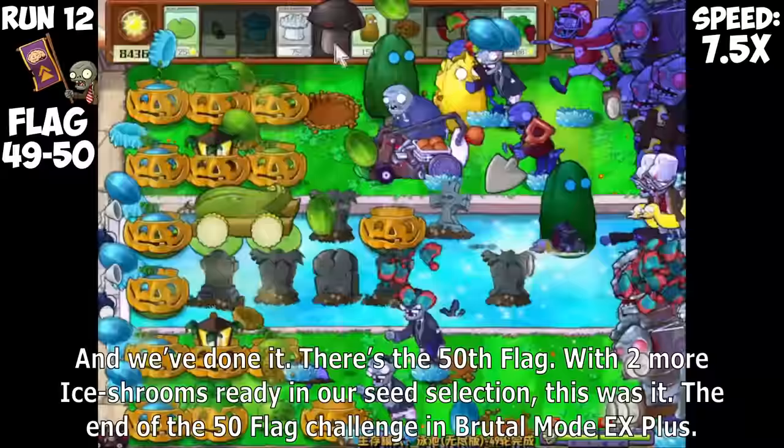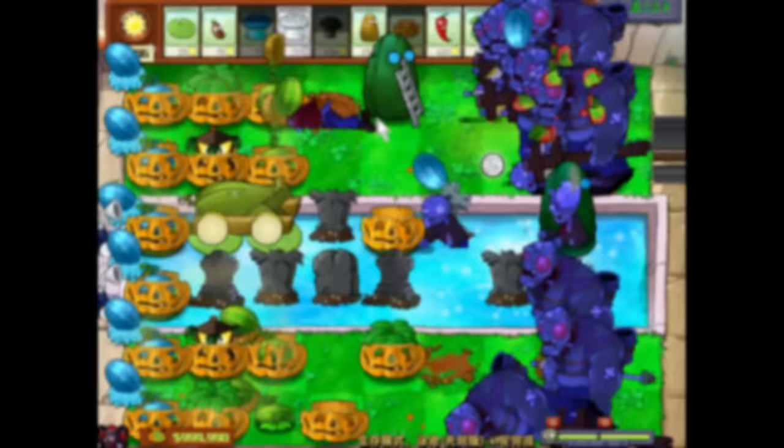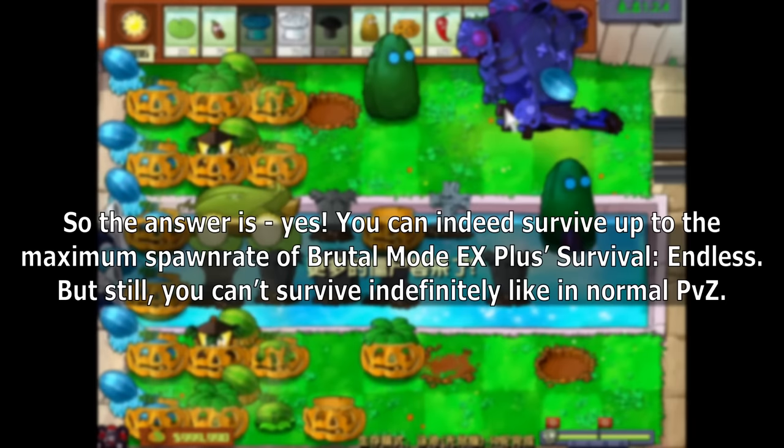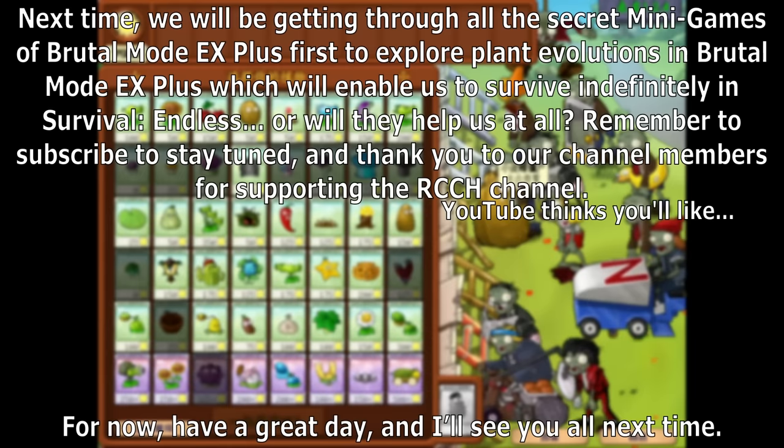We managed to fend off the Newspaper Zombies early on with just Pumpkins, but only barely — only two more Pumpkins now separate Newspaper Zombies from our artillery. I desperately keep using Blovers to push back any infiltration of Bungee Ambush Zombies and try to keep our Melon Pulse alive just barely. And we've done it — there's the 50th flag! The end of the 50 flag challenge in Brutal Mode EX+. Our final defense was in complete shambles, but it still managed to make it past all 50 flags of Endless. It's insane how we went from dying on the 5th flag every run to reaching here.